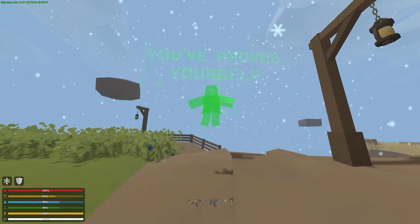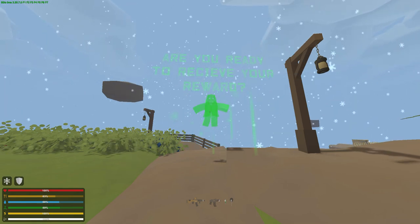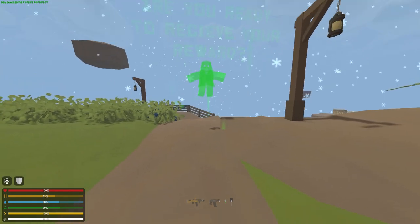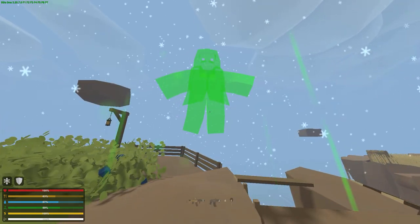The ghost will say, you've proved yourself. Are you ready to receive your reward? Interacting with him will convert his body to a green teleporter. Go through it.